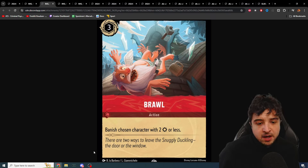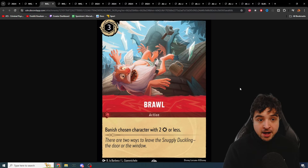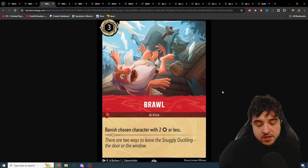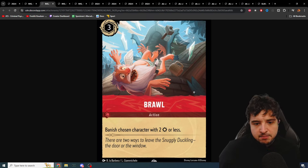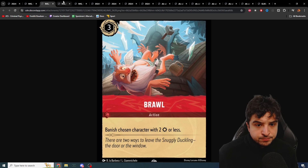Next is Brawl, a ruby card — 'Another Ruby Card I... There Are Two Ways to Leave the Snuggly Duckling: The Door or the Window.' Banish chosen character with two strength or less. This is really good — you can deal with the three cost Ursula in ruby without needing Smash. It's comparable to Smash, but you could make a strong case that Brawl is just better. Most cards with three willpower don't have three strength, so a lot of things Smash hits, Brawl also hits. Could definitely see some play.